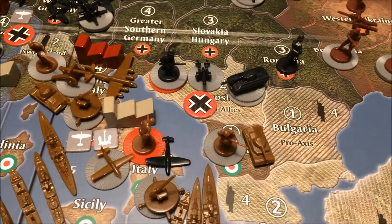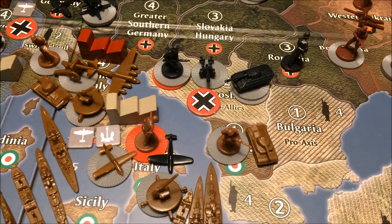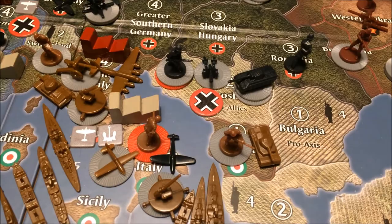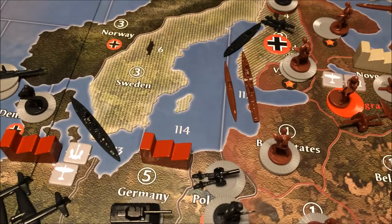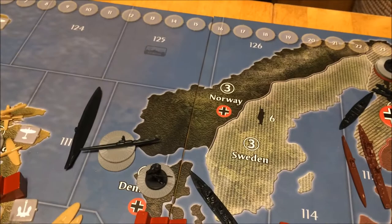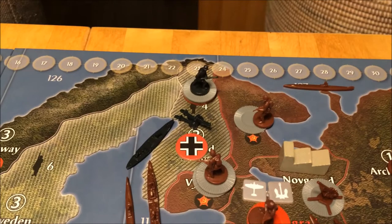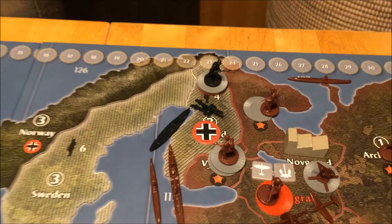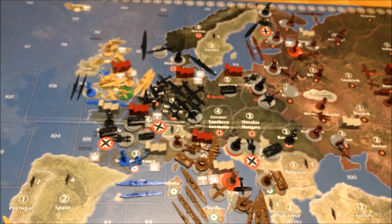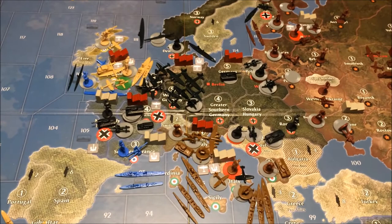In Yugoslavia, obviously the Germans took it, and the fighter flew to southern Italy. The forces are moving towards the Soviet Union. The cruiser went to sea zone 113. Those are the two tanks that I bought, and the three subs. There are now some decent forces in Norway — eight infantry and one artillery. Germany makes 69 IPCs.